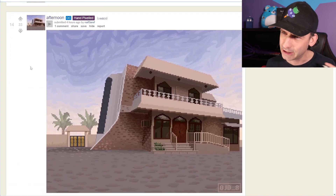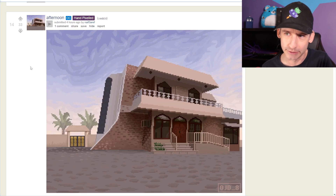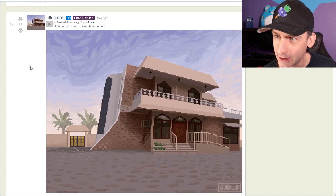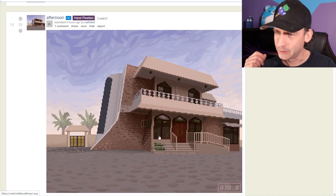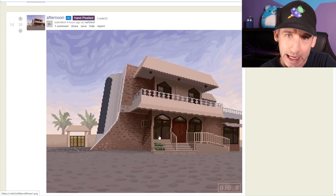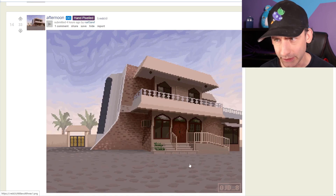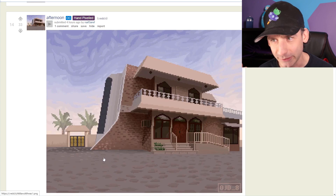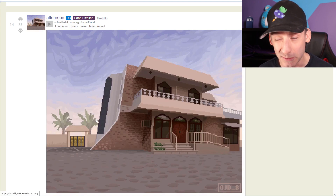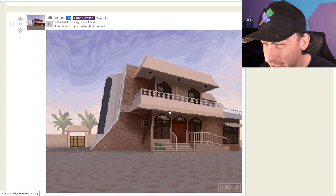Afternoon. This one feels like a 3D render, honestly. Is it hand pixeled? Because some doubts — it feels like you just modeled it and then rendered it at a lower resolution. If you want to get away from that feel, there has to be more evidence that a human being set down each pixel, to catch that vibe of the handcrafted feel. I don't know, any fine details around here — we're looking at a lot of flat color faces. There is the brick, but the brick is also pretty perfect. The ground's also pretty perfect. So I still feel like this is a render. The sky could have been done by hand, but the building itself feels like we got a little bit of Blender going on there.